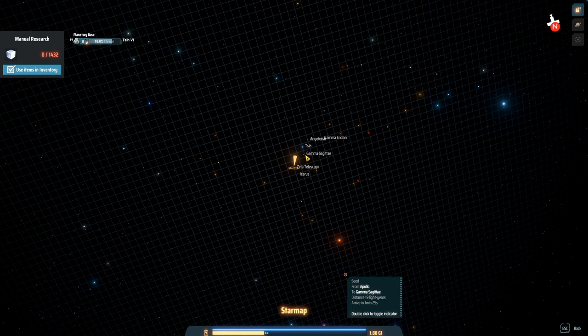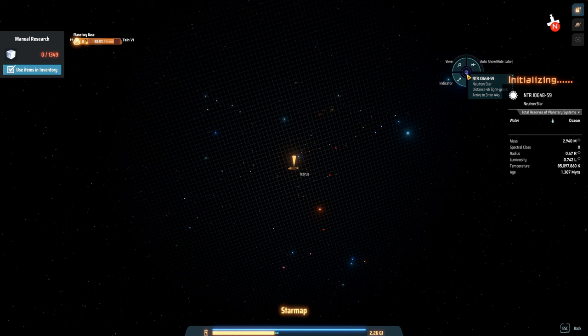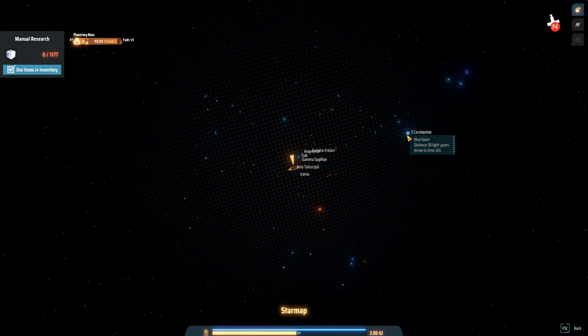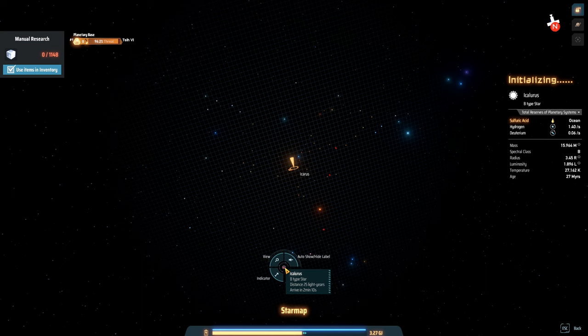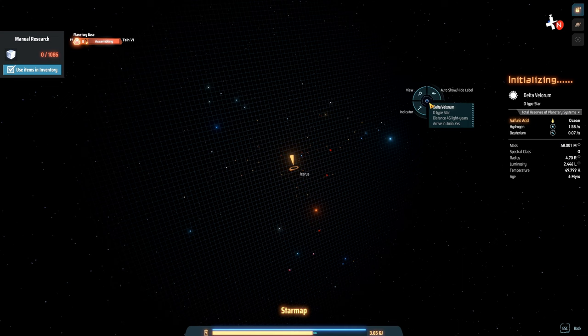Oh, this one is heading to our second system here. And that's all the seeds. Now the neutron stars have the unipolar magnets - that's like the only resource that we haven't been able to get at this point. But I'm not going after them because there's just pretty much the only deposit in the entire galaxy or star cluster or whatever. Unless I can find another one - there's usually only like one.